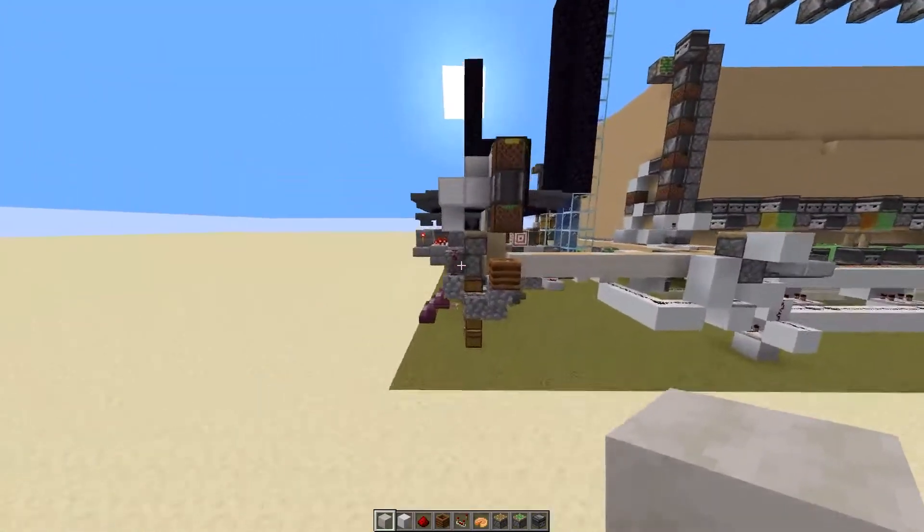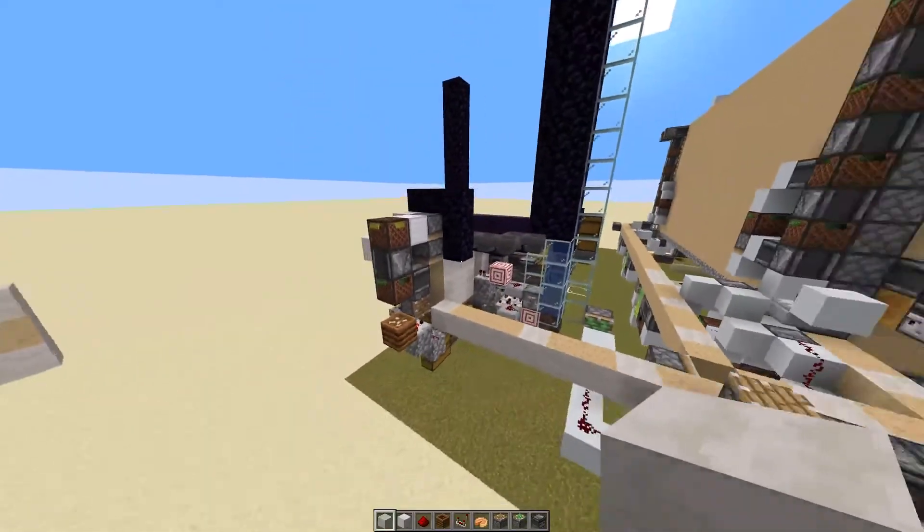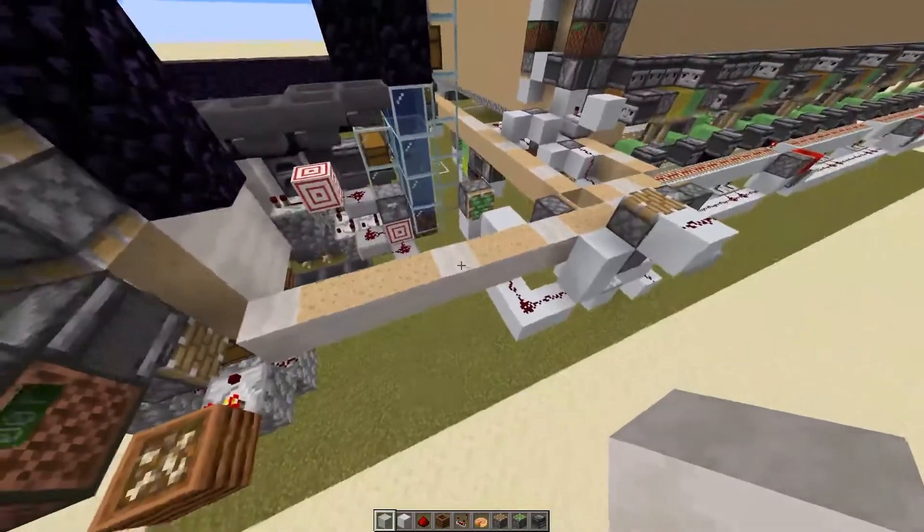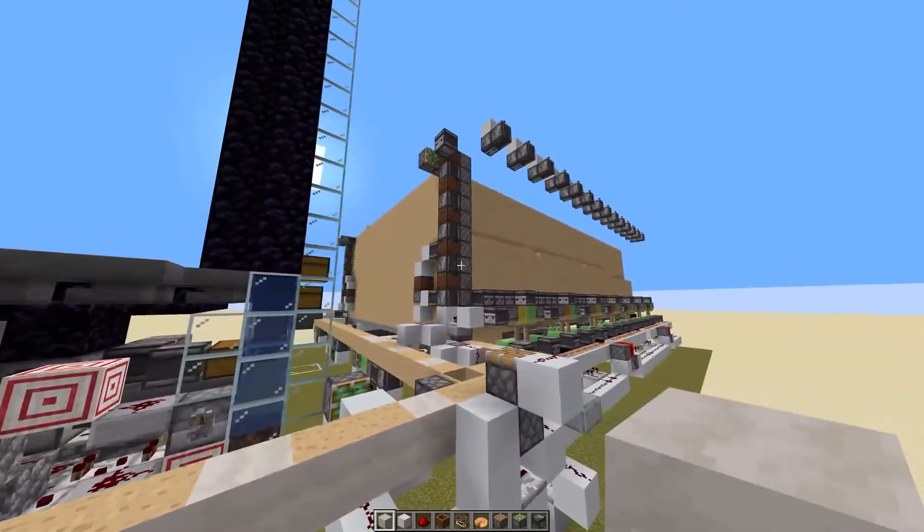What this is useful for is something like a mushroom stem farm, where you need to push a bunch of blocks and do a bunch of manipulation and get them into a 1-high block stream for something like a cube maker like this.